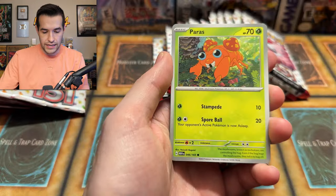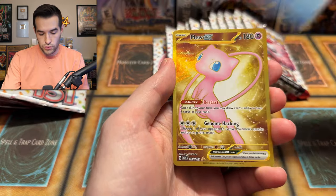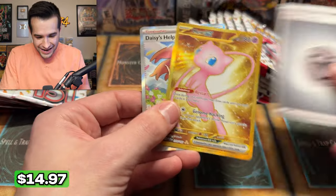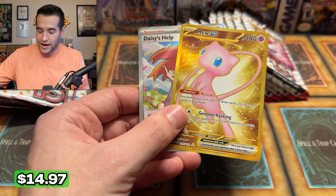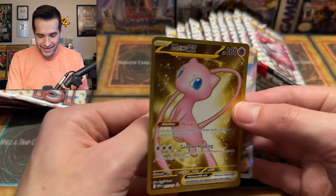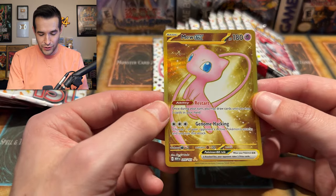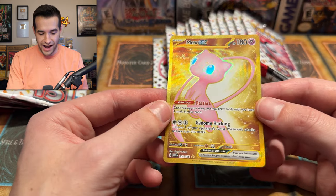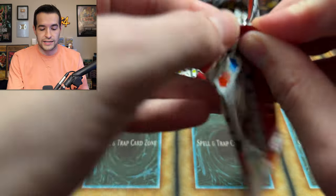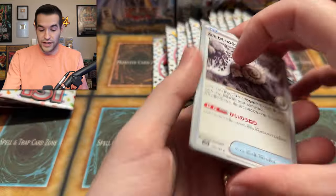Weepinbell, Gastly, Paras, Voltorb, Primeape, Fearow, Onyx — a Mew EX gold card! And then a Daisy's Help in the same pack. A Mew EX gold card — wow, that is a heck of art. When I opened Crown Zenith, I opened over 200 packs and did not get a single gold card, so I don't know if these are easier to pull or if I'm just getting actually lucky this time. It's a Mew — not Mewtwo — as well.